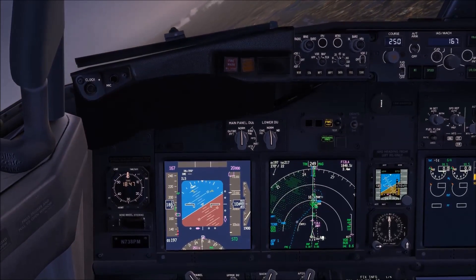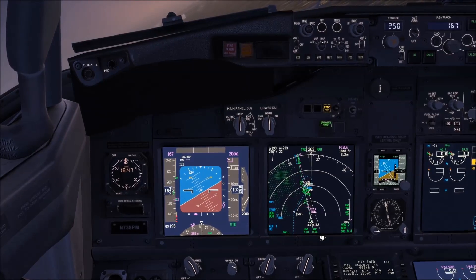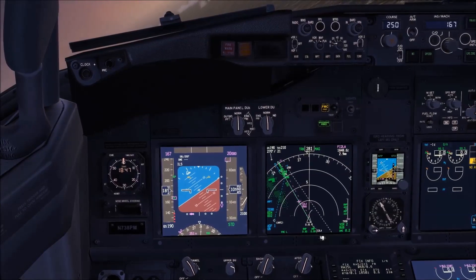At 11,000 feet that's 11 miles — we're at 9.5, still high. Making steep turns now to lose altitude. At this point you could also sidestep to 25 Right.